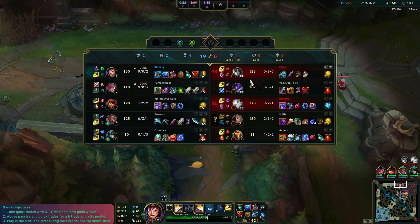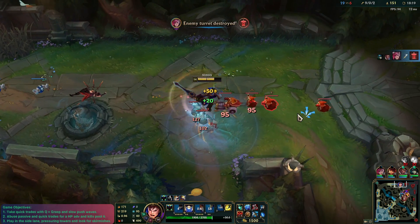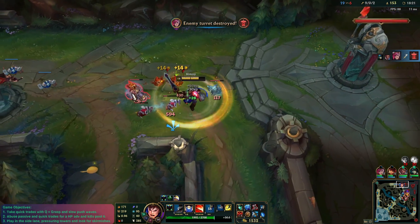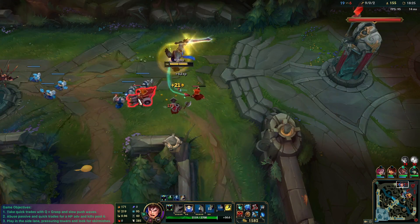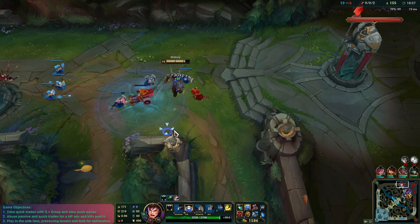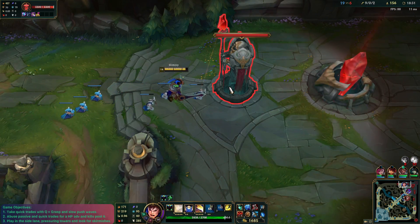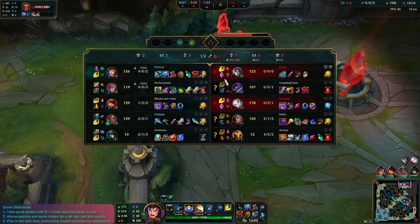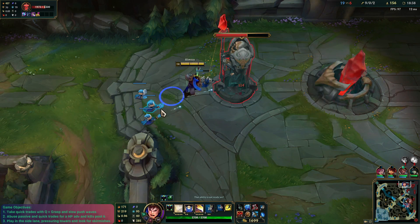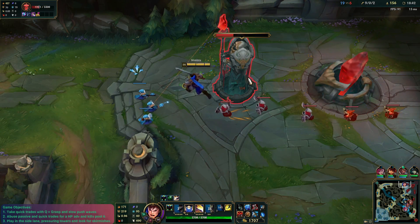Hoping the game doesn't end too quickly, to be honest. Look how much we heal — this is crazy, the healing is insane. The team might be in a little bit of trouble here with a flank from Swain. Let's go ahead and get this. Might just get a Steelcaps here, I think — probably the best. Go for a tanky-style Garen build.